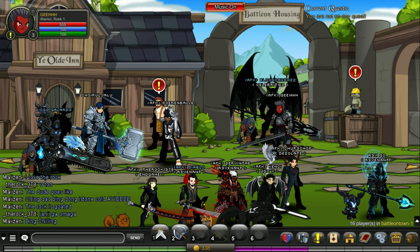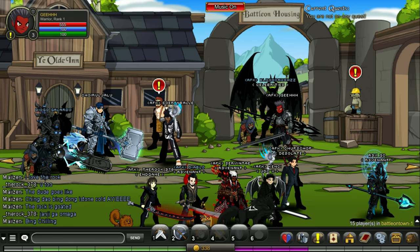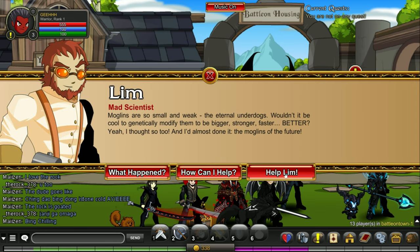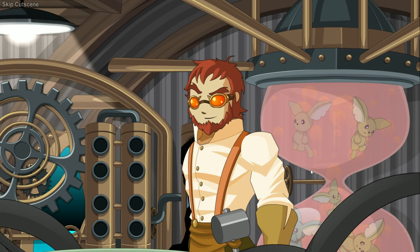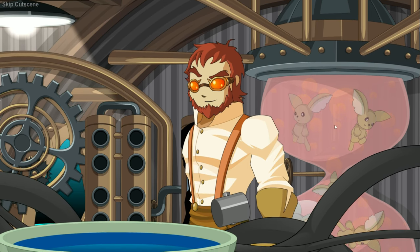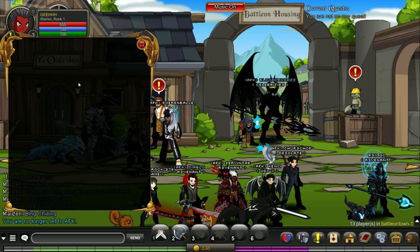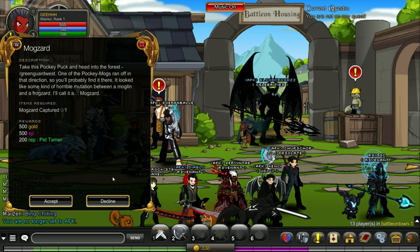I checked into the cash shop and maybe I accidentally clicked other options — I got teleported to some kind of housing area, then got out of there and I'm here. I don't know what to do. I accidentally exited the tutorial, so let's interact with the bubbles over here. Help him. Cutscene — what are those? Pokemons? Now I can pick a quest. Take a quest — Mogzard captured. He wants me to catch a monster.